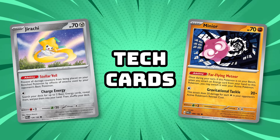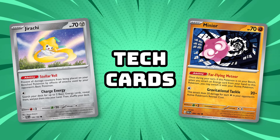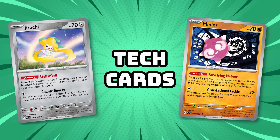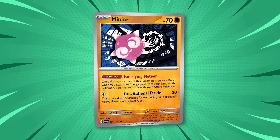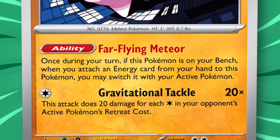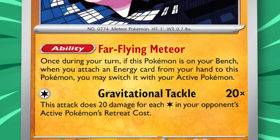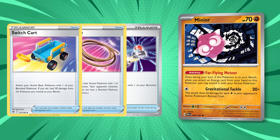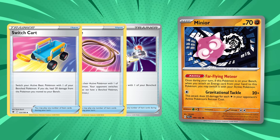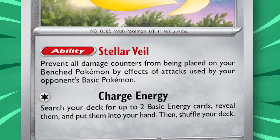These tech cards are worth considering if they help against a tricky matchup or serve a specific purpose against a strategy you've been struggling against. Your opponents will also know about these tech cards, so keep them in mind if they can be used against your deck. Minior is your one-stop shop for beating Snorlax Stall — Minior's ability switches it into the active position when you attach an energy to it, getting that trapped Pokemon out and bringing up Minior to hit Snorlax for 160 damage with Gravitational Tackle. If your deck doesn't run enough switching cards to escape Snorlax's Block ability, adding Minior can flip that matchup. Jirachi is a great tech against Sableye's Lost Mine, Cresselia's Moonglow Reverse, and Medicham V's Yoga Loop.